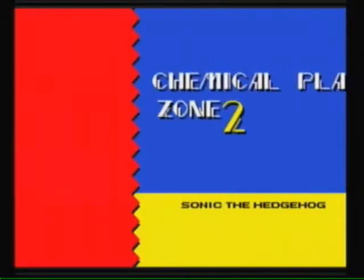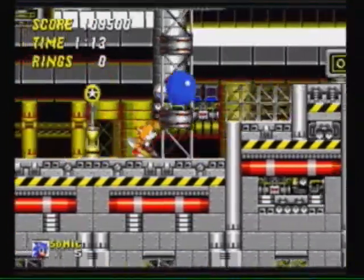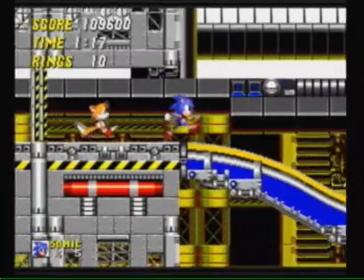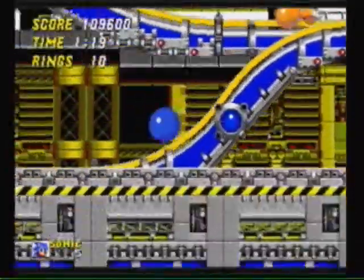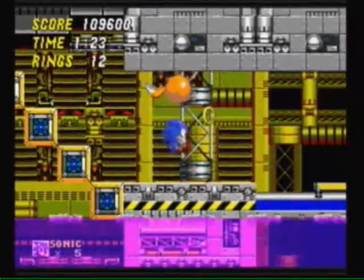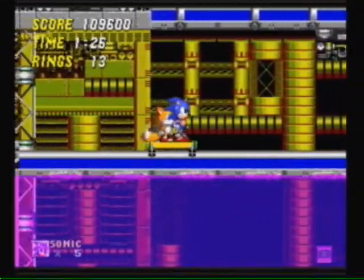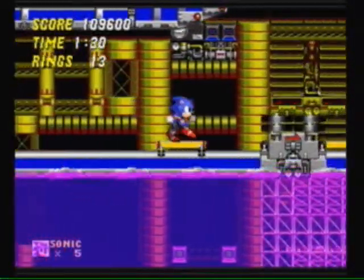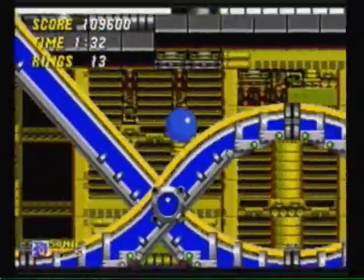If we keep this up, we can get Super Sonic before the end. Let's find ourselves some rings. Kill the bee - hornet, whatever thingy. It's yellow and black, so first thing that comes to mind is bee, but it grabs things so I have no idea what you could consider it. It's a robot - let's just leave it at that.